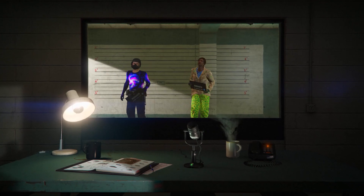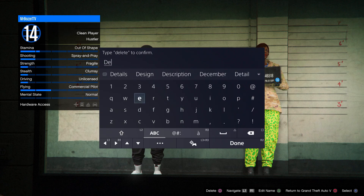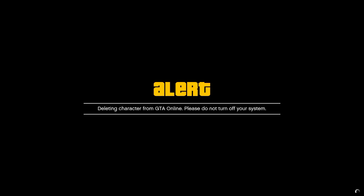Inside Choose Character, you need to delete your second character — the female character. Once you've done that, press Circle or B to go to Story Mode.